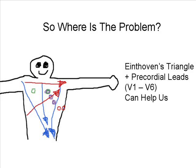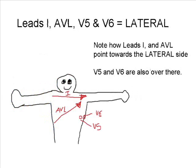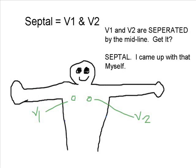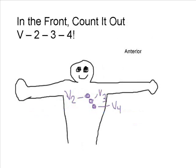Einthoven, help me out. If it's Lead 1, V5, or 6, think lateral. Or 2, 3, F to the floor, then you're right — inferior. The bottom septal, V1 or 2, there you go. You got it in the front — count it out: V2, 3, 4!